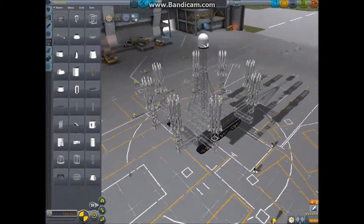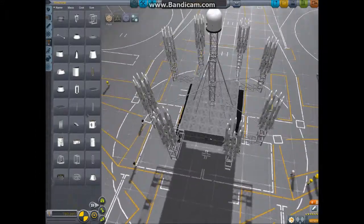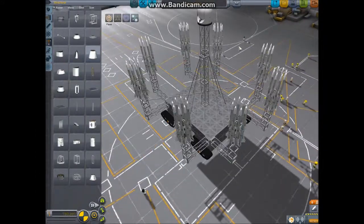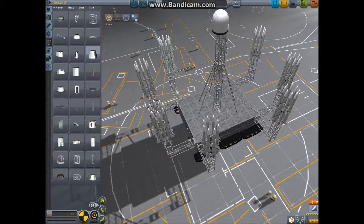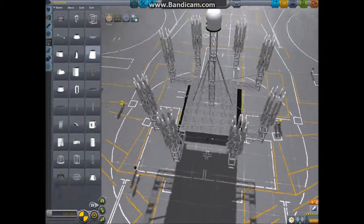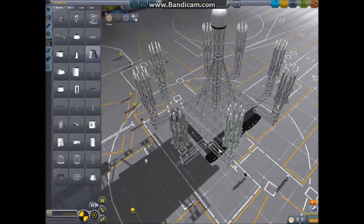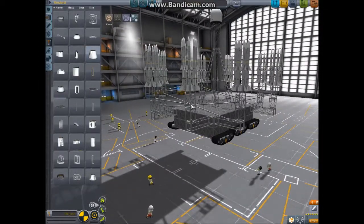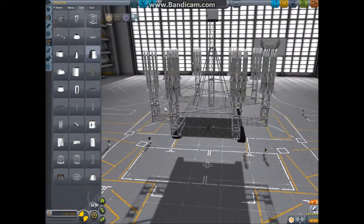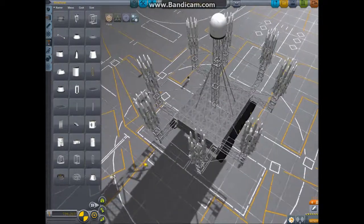Now let's put struts — lots of struts on this thing. That is connected now. Can I get that little strut there? Yes I can. Very good. It can't literally go that far, so let's put it there. Now we need to connect these things up. That, and that, and that — there. Now this is fully connected.